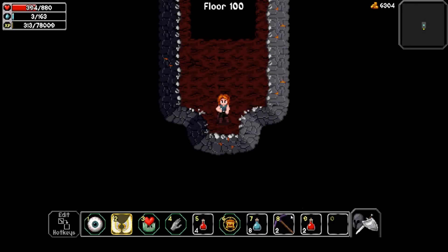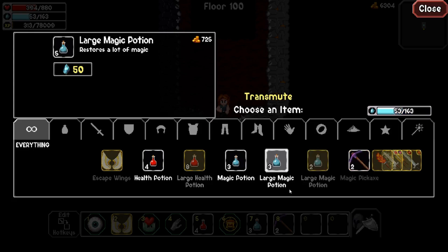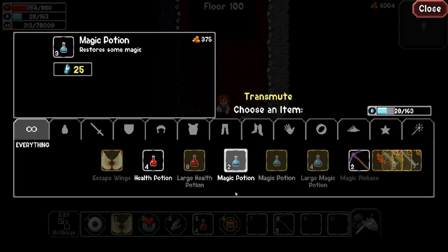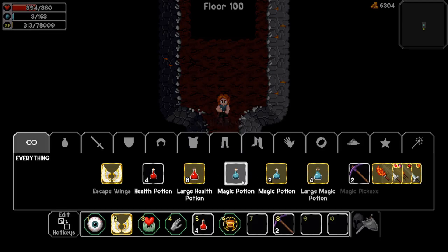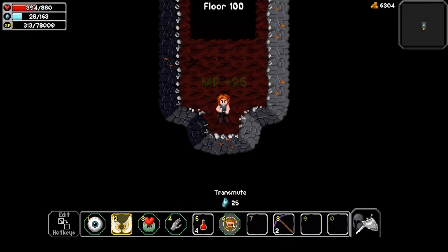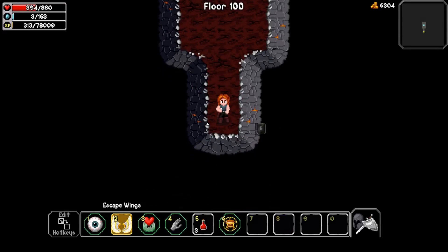I'm gonna drink my large magic potion and transmute all these health pots. There we go — transmuting the large magic health potions as well so I can keep all this stuff. I probably should have drunk these earlier. There we go — drink that and I can transmute one of these normal size health potions. I'm going to dig my way over here and take the escape wings out.